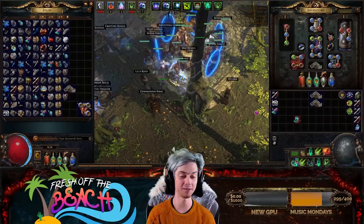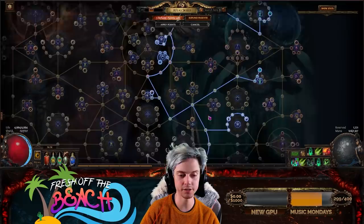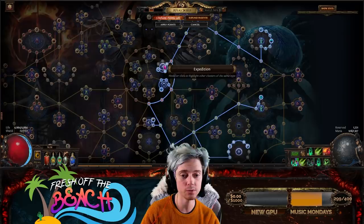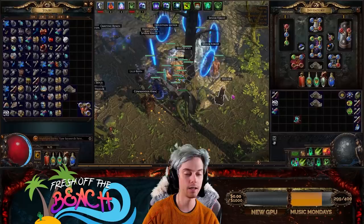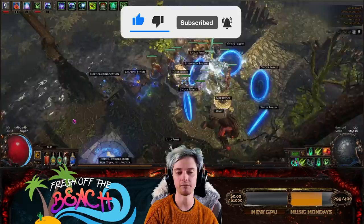There are a few more things I've been doing to make currency. I'm running Expedition — I'm specced into it on my atlas tree — and I've been buying Rusted Expedition Scarabs for two to three Chaos each, running them in my maps to get Logbooks, then running those Logbooks, rolling for Tujan and selling Gwennon. I only have three Logbooks at the moment, so I'm going to farm up maybe 12 Logbooks and then run them — we're still setting up for that strategy.